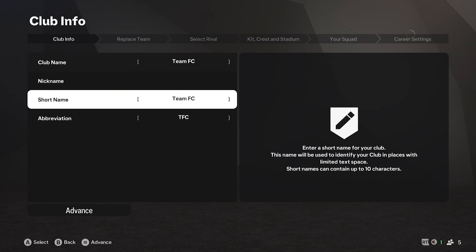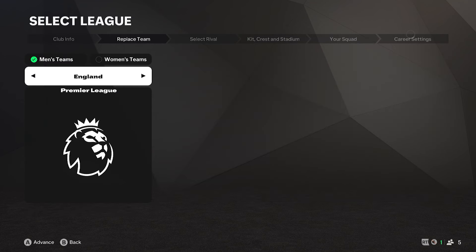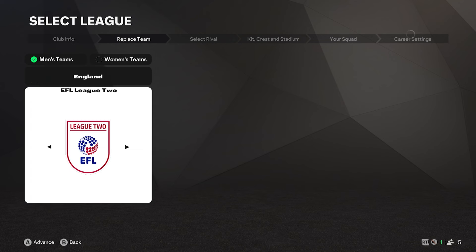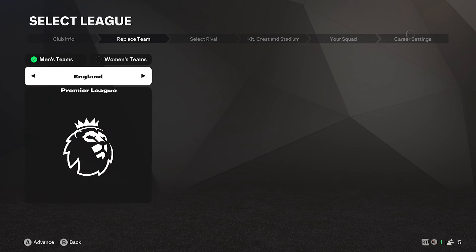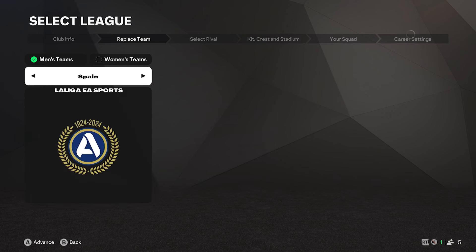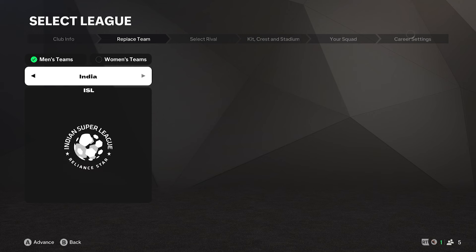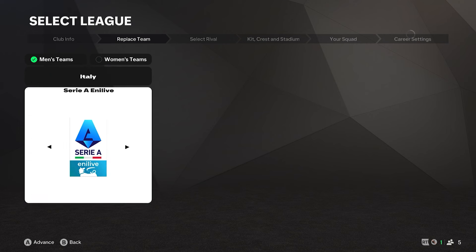You've got club name, nickname, short name, and abbreviation that you can all fill in. You then have to replace a team that you're going into. For instance, if you wanted to do it in England you can choose between the four-tier division, or if you go for Denmark you've got the Super Liga and all the other options.